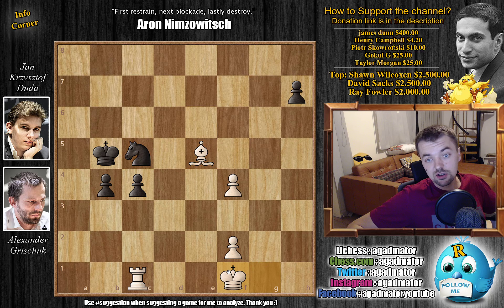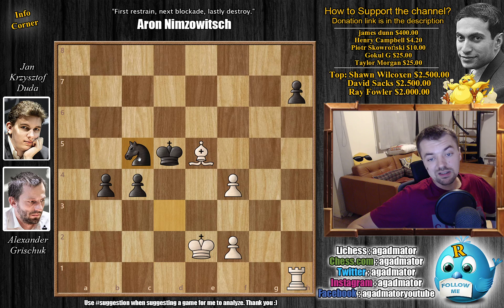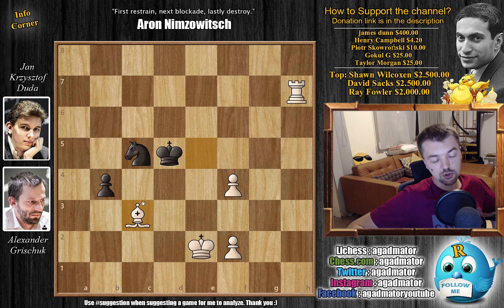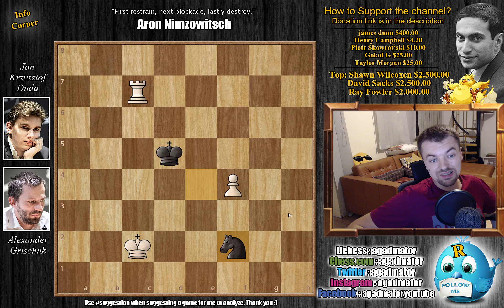King to c5, now comes king e2. We have king to d5 and now rook to h1 - if you capture here, we can just trade everything. Grishuk will capture the h7 pawn and his king and rook will be plenty to prevent the two connected passed pawns. So knight back to c5, now comes rook captures on h7. We have c3 and here Grishuk was very low on time - he didn't like those pawns marching forward, so he decided to give back some material: bishop captures on c3, b captures, and now rook to c7 pressuring the knight.